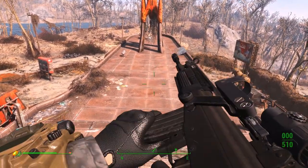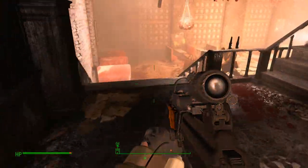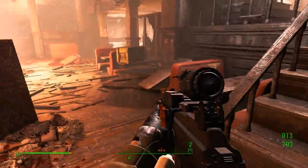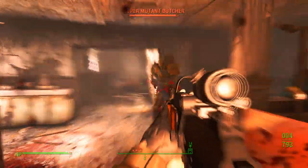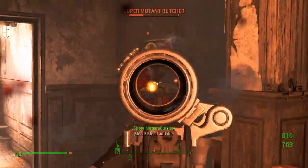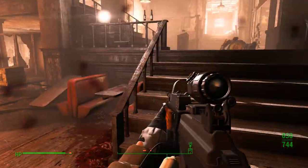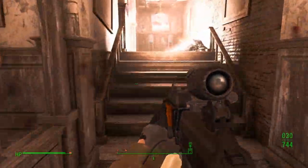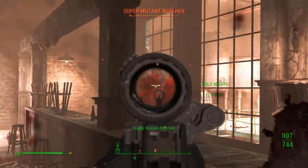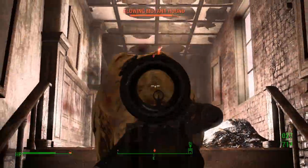Alright, let's check out the reload. Let's test it out on some super mutants. The gun's pretty easy to control. I went with an advanced receiver, semi-automatic, not fully automatic. With these standard mags I feel like I have plenty of ammo before I have to reload. If I went fully automatic, I guess the 95-round drum mag would be the way to go.